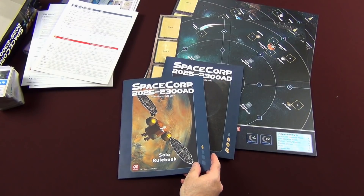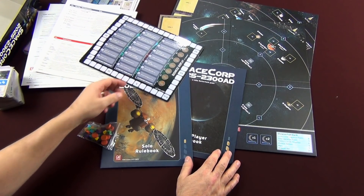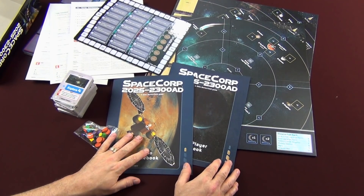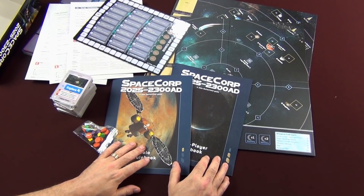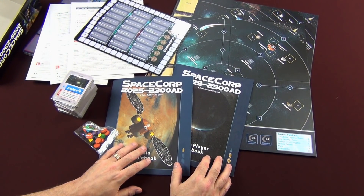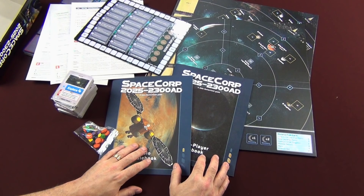That gives you a look inside SpaceCorp 2025 to 2300, everything that comes in the box from GMT Games. If you have ordered it, it's on its way if you haven't received it yet. That's a look inside SpaceCorp 2025 to 2300 from GMT Games. If you have any comments or questions, post them down below. Thanks for tuning in, guys — see you next time.